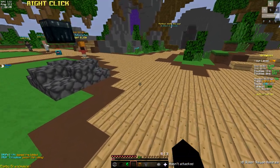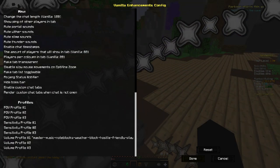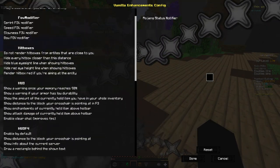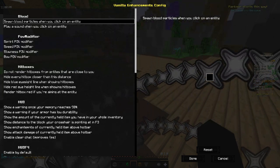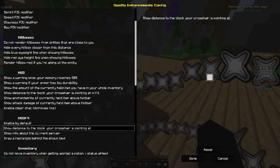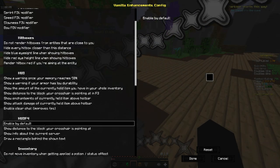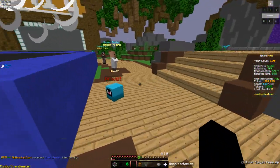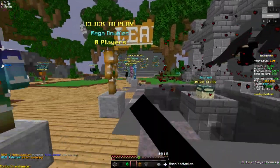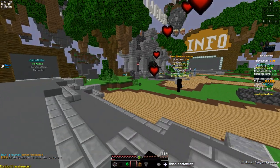The last mod is Vanilla Enhancements — it does a lot. If you type the command there are a bunch of quality-of-life settings you can change about Minecraft. I really recommend going through each individual option and thinking about whether it actually affects you, because it's stuff you don't even think about but will definitely appreciate. So yeah, that's my mod pack. Hope you guys have fun — see you later.